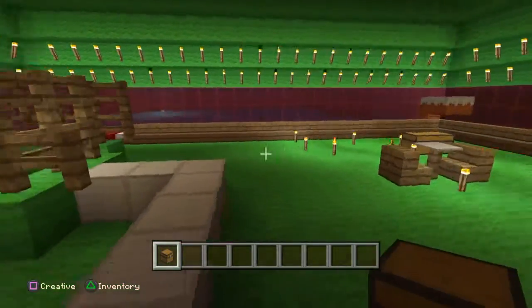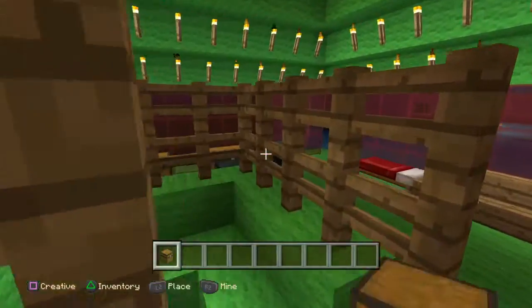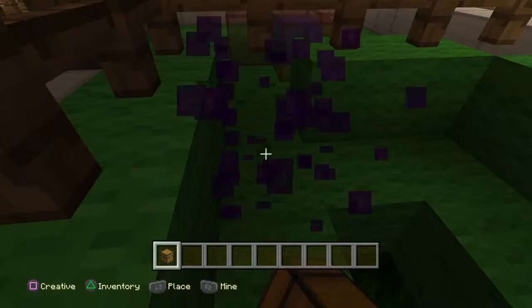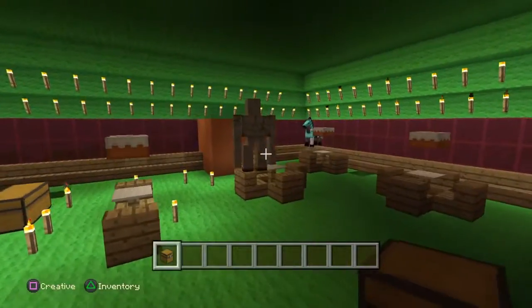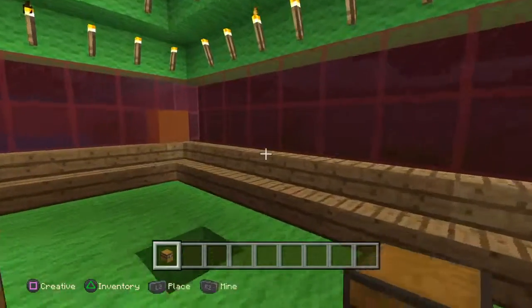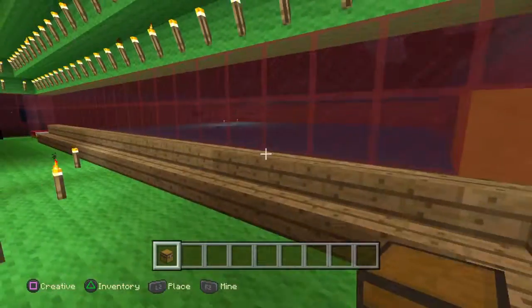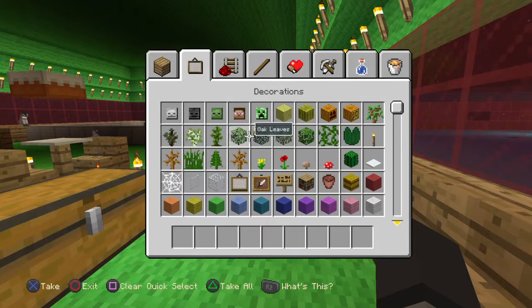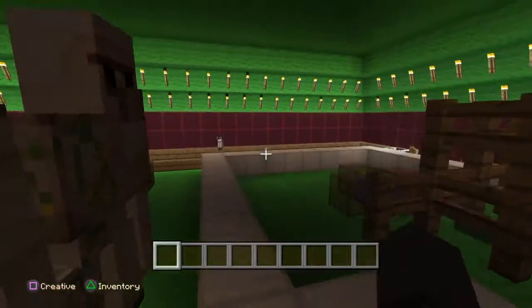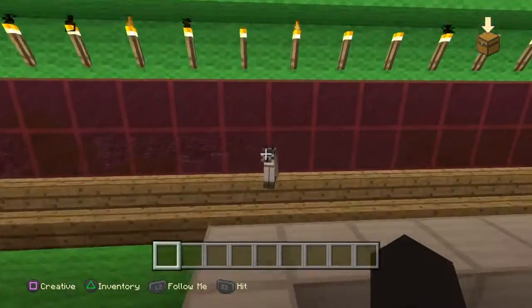Then you just get like whatever you want — like diamond swords and whatever you want, like chest plates. And you can get whatever you want pretty much, but if you forget something, you will have to go back on creative.